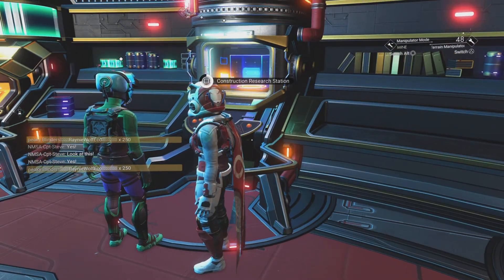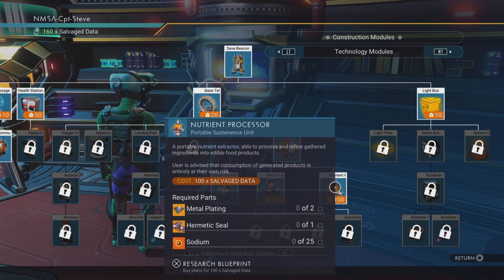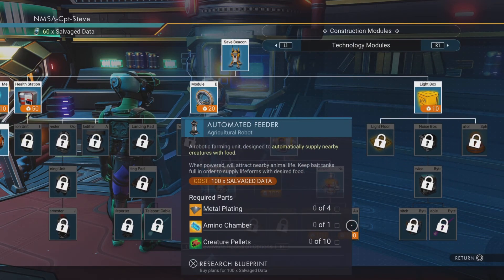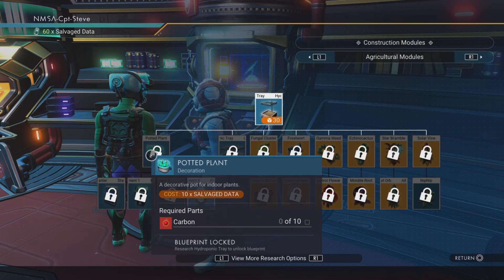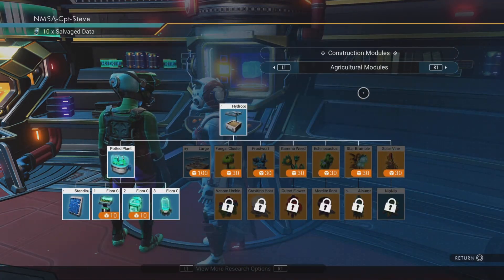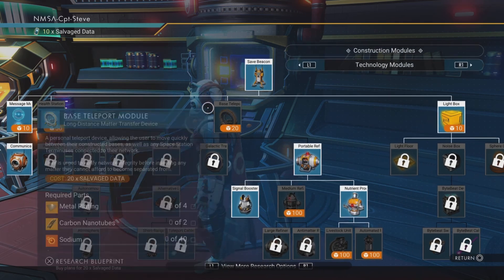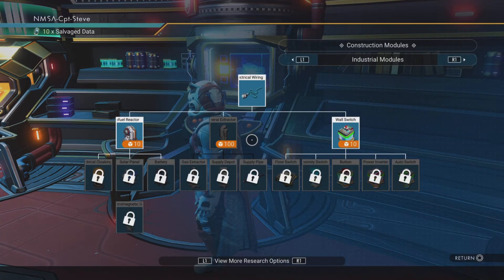Let's head over to the construction research terminal and start unlocking things. I've got a neutral processor which I need to make the actual creature pellets. There were a hundred of those things, and they're a lot more expensive now in this version. I had to get the wall planter and the standing planter, so that was a couple more — I've only got 10 left.